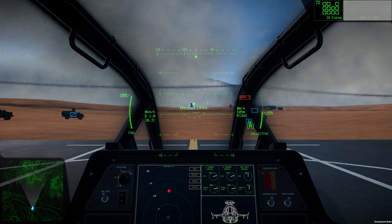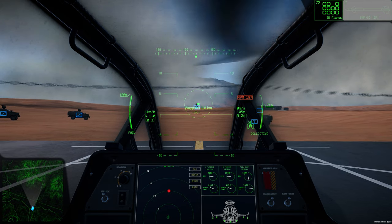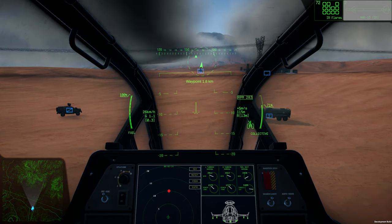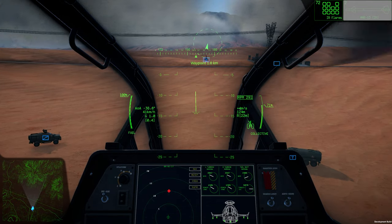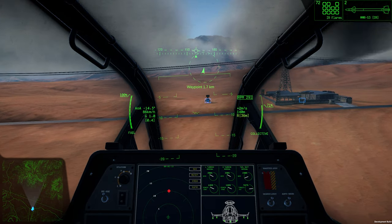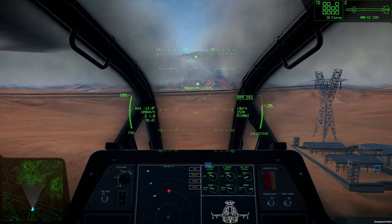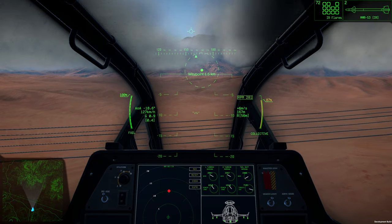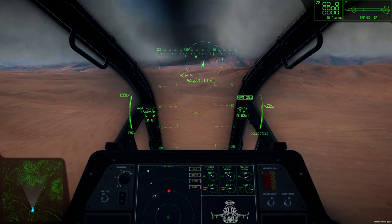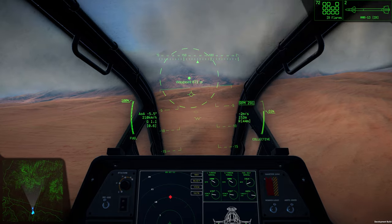Like most helicopters, you can't throw the throttle all the way up otherwise you over-exert the main rotor — you can over-stress the engine basically. It's usually around 70 percent — if you go any higher you hear too much RPM. So 70 is the sweet spot for the most bang for your buck.